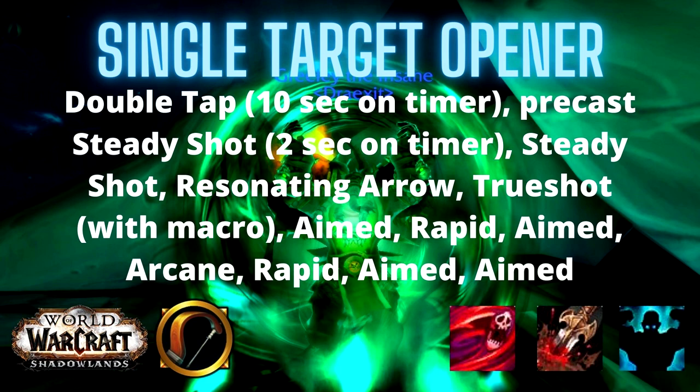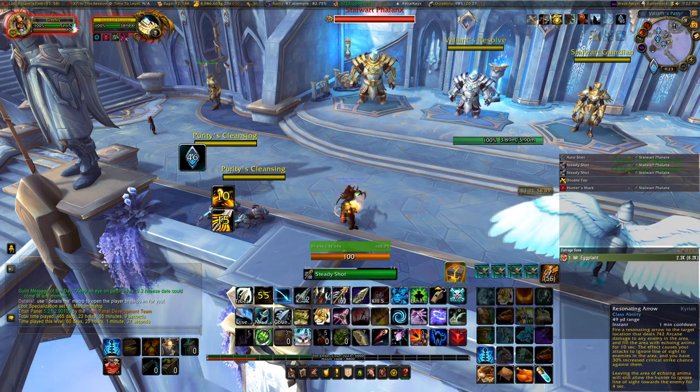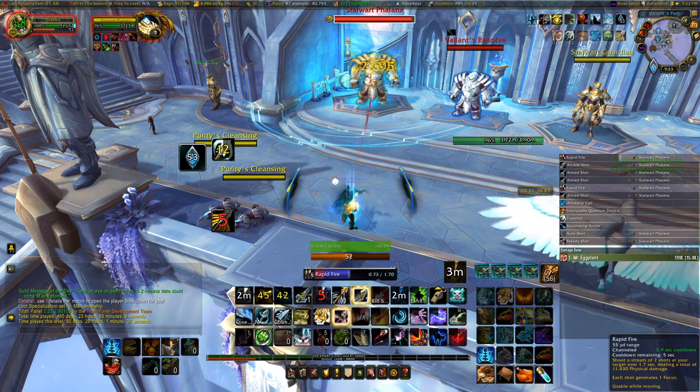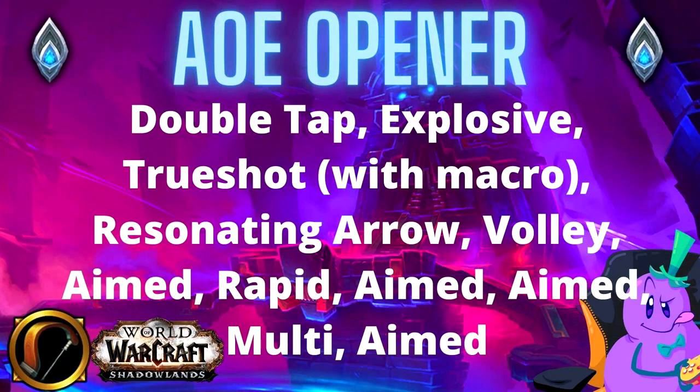Let's check out what a live opener looks like using that rotation. My item level is 243 in this video, so I don't have any of the new 9.2 gear yet. For the AoE opener: Double Tap, then Explosive Shot, followed by a macro with Trueshot, trinkets, and Resonating Arrow, then Volley, Aimed Shot, Rapid Fire, Aimed Shot, Aimed Shot, Multi Shot, Aimed Shot — and then into your normal rotation priority.